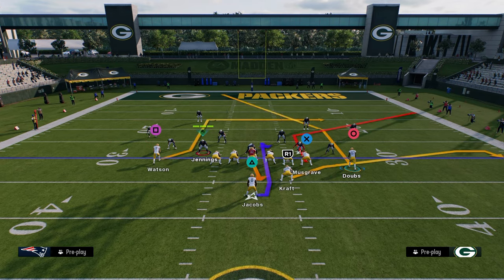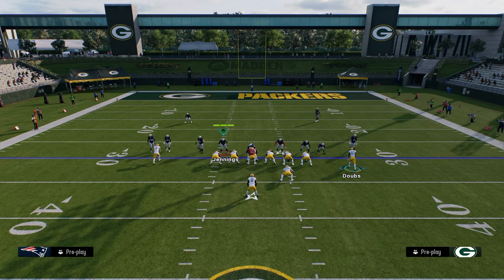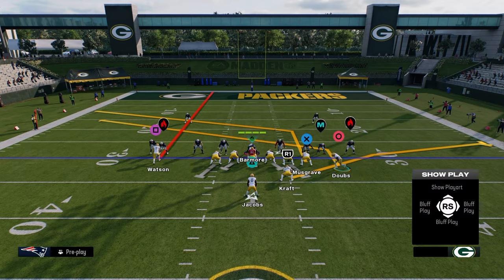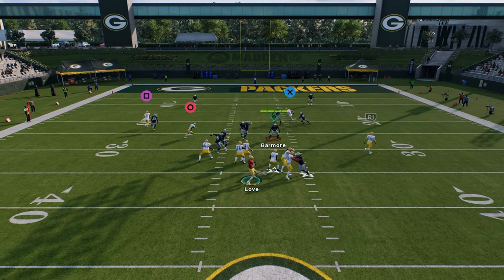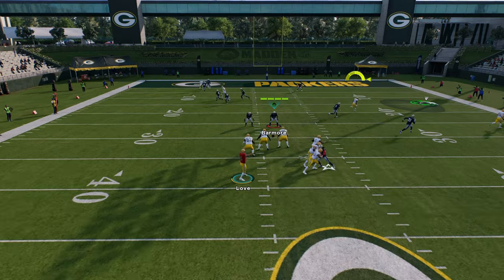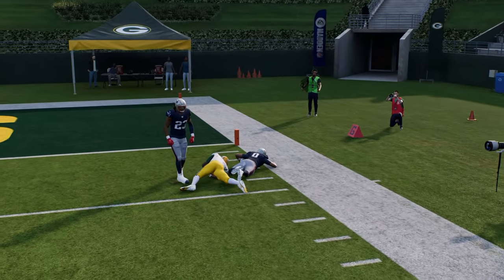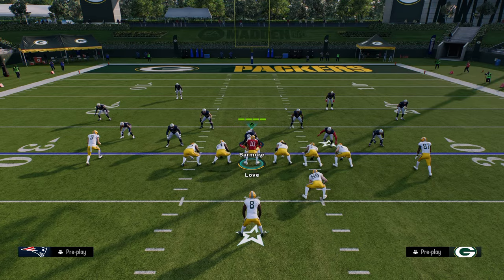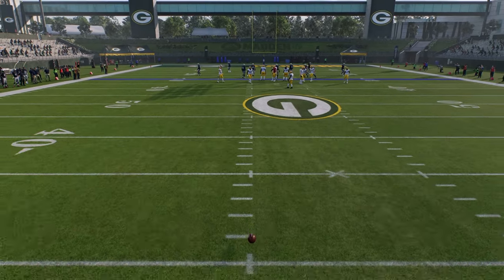All you have to do is motion slant. If you ever struggle with man coverage, this is the play — motion slant to beat man, and then you have a sharp cutting post on the backside. The motion slant will beat man, and then the post from the tight end will also beat man. Motion slants this year are just really good against man coverage, which is why you should have them in your arsenal.